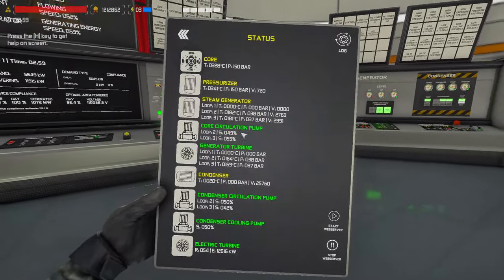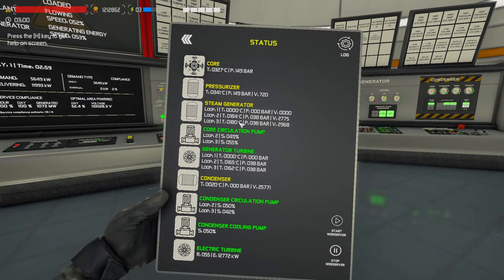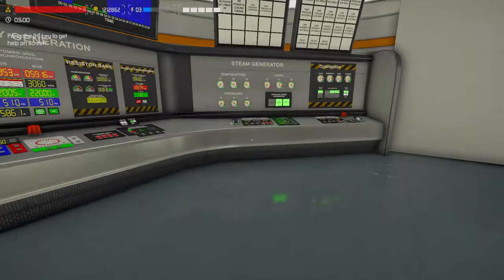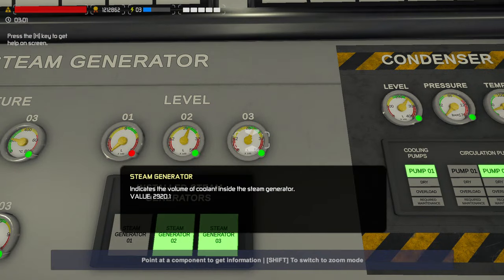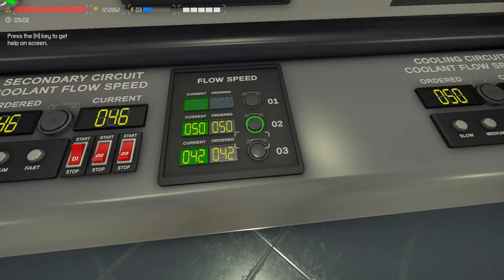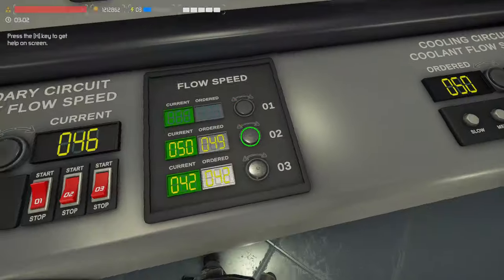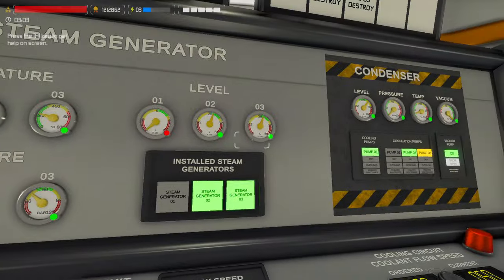Let's check the status page. Now we're right about the same — 180, 184. So if we come over here our steam generator should be dropping — yep — and this one should be pretty close to steady. Yep. So we'll go to 49 and bump this one up to 49 as well, and they'll eventually be the same.